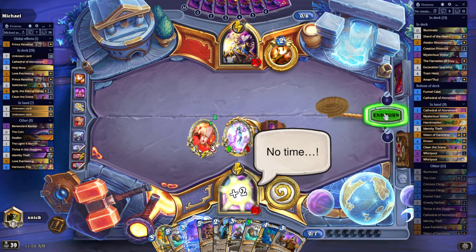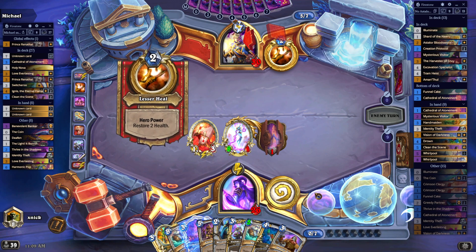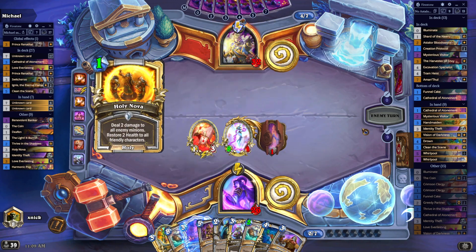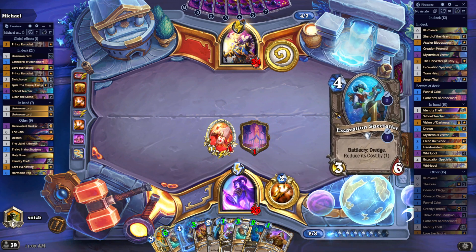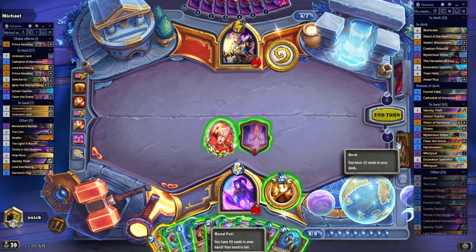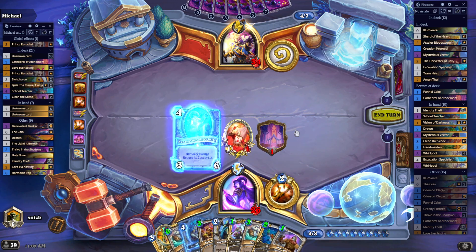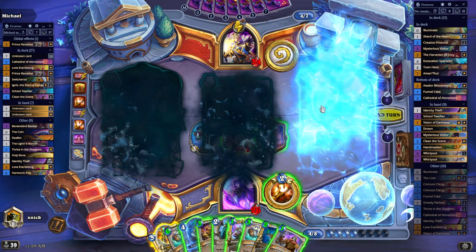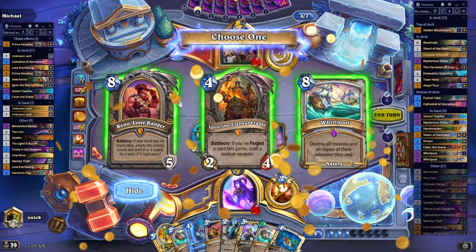The opponent has to somehow deal with my minion. Next turn, probably some Cathedral. If I get my Ast'alor here, I'm going to be very happy. I have 10 cards in my hand, so I'm going to be playing the Excavation Specialist with Rage again. There it is - my Ast'alor! Let's Identity Theft. I knew it! I'm going to go with the region for myself. A little bit of Amanthul. Mysterious Visitor. I know for sure that Ast'alor is next - begone!